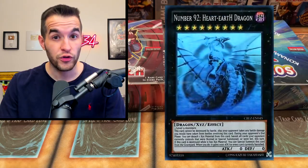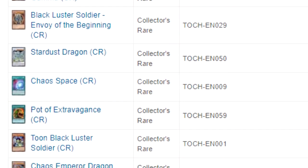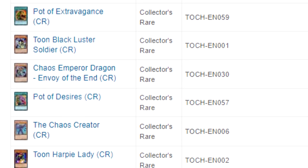Cosmo Blazer can pull Heart Earth Dragon Ghost Rare, and even the ultra rare of that card is like 50 bucks. Toon Chaos can obviously pull some amazing collector rares, so I think it'll be a good battle — there's decent value in both of these. I'm excited for it, let's hop into it.